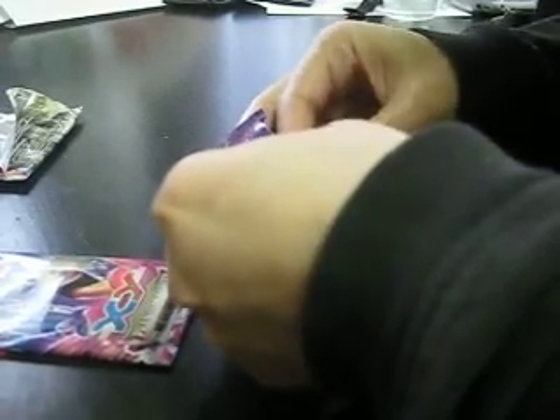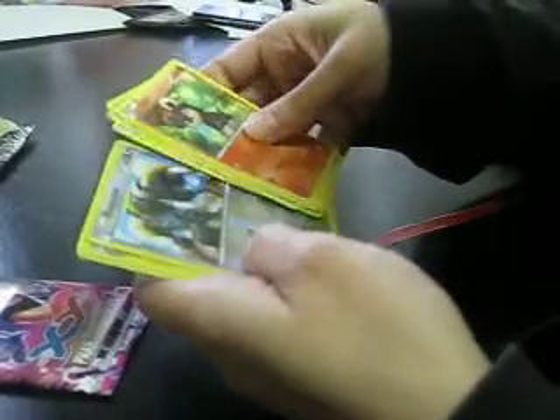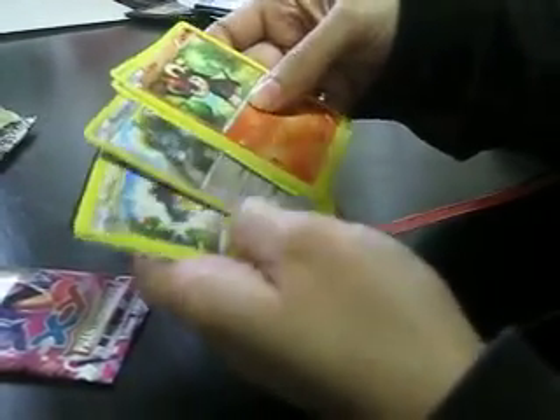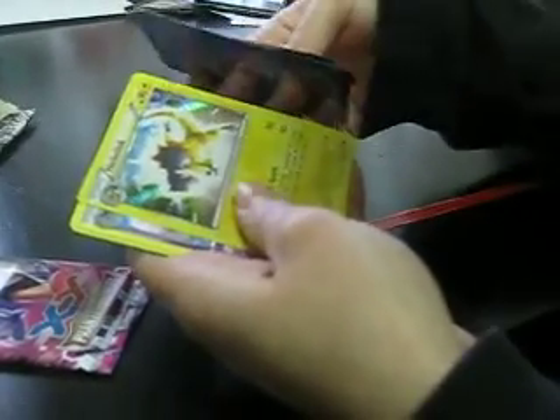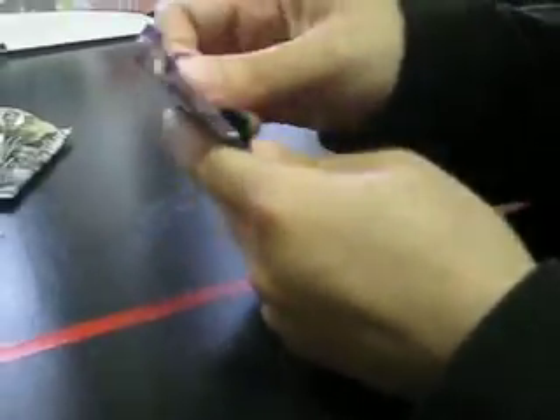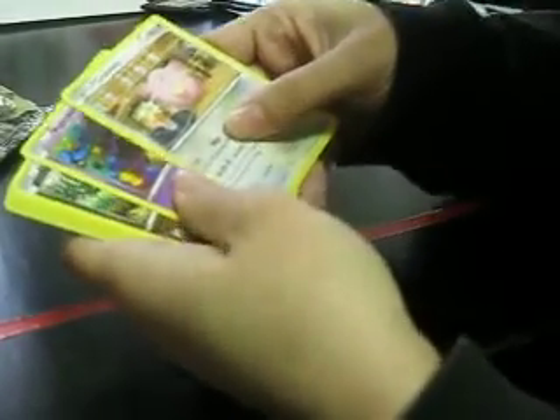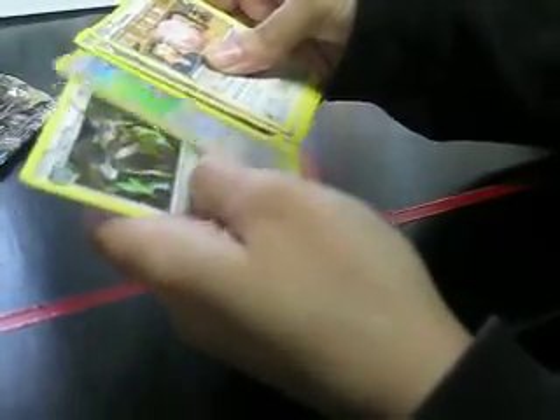Phantom Forces. There we go. Venonat, Mewtwo. Got a Regigigas — I think I said that right. Heliolisk, Hollow Rare. I was hoping to get an EX out of these packs, but I think I exhausted my booster pack luck on my last Magic the Gathering opening when I got like three Mythics, including a Planeswalker and a Hollow Rare. Here's our Shansai, who is Common now, to my surprise. Loudred. Diggersby.